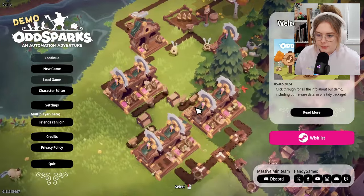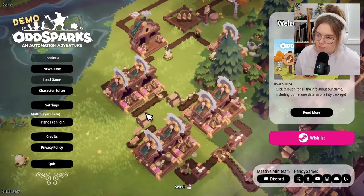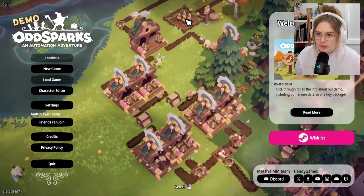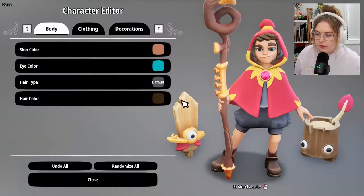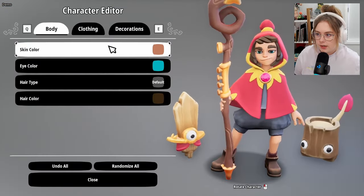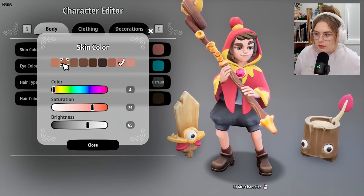Look at these little guys working away — are these tree stumps chopping wood? Why are there little swords in a pen up here? We're gonna get to the bottom of this. Right away, an adorable character creator starts with skin color — you have some presets but you can also just go wild with it.